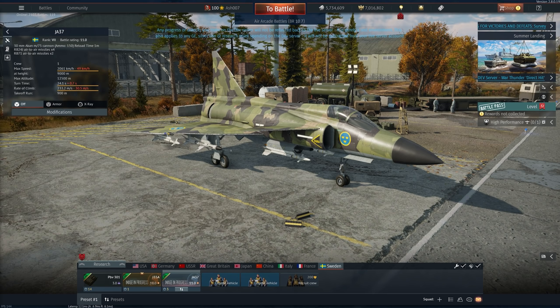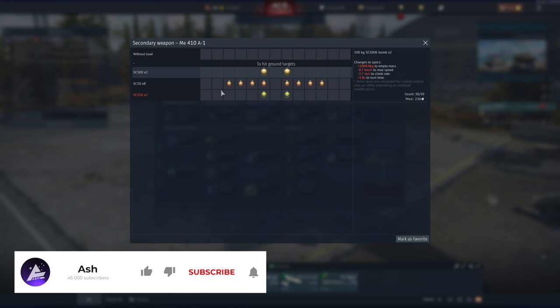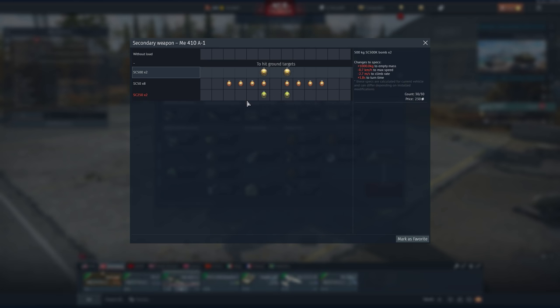Other than that, as I'm a pilot first and foremost, let's take a look at the aircraft. A bug for the ME-410, which you could install .250 and .500 bombs right away without modification research, has been fixed. So sad.